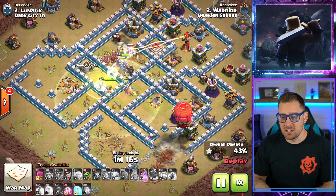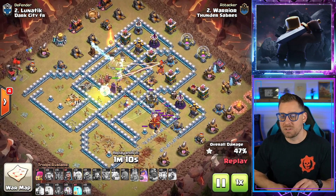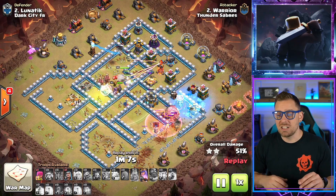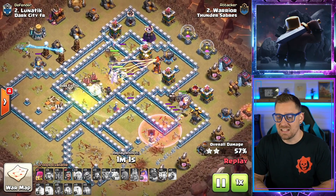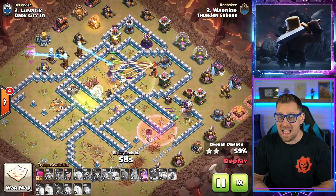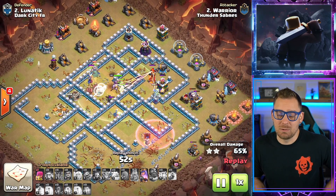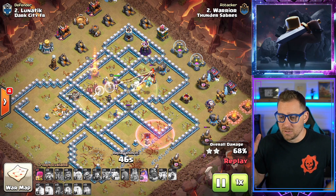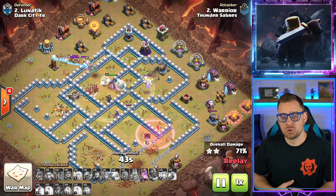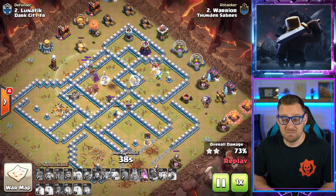Super Witch on the Eagle Artillery with the Grand Warden shutting it down. Queen's walking her way around the base. Baby Dragon dropped in the west to help clean things up. Balloons with the Haste spell going to clean out this compartment. Love the use of that Freeze to shut down the Wizard Tower and the Air Defense — so nice right here. Warrior out of Thunder Sabers getting it done. Queen going to shut down that Tesla. Now it's time to wall pound a bit — that's just her thing. Look at this Balloon getting that huge value, dropping bombs on anything that can't fight back.